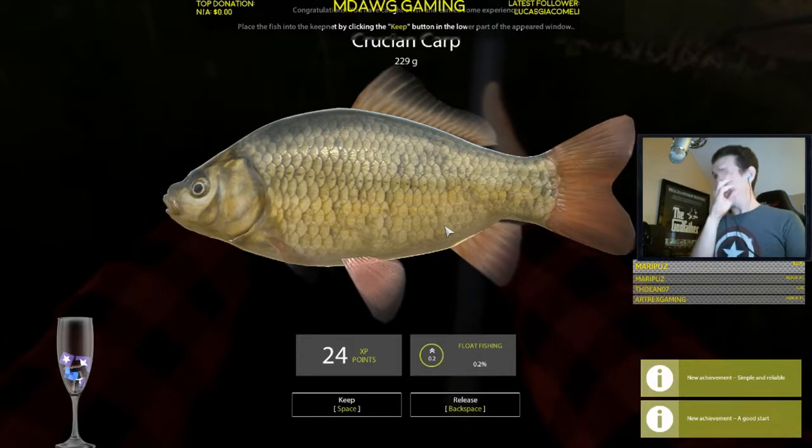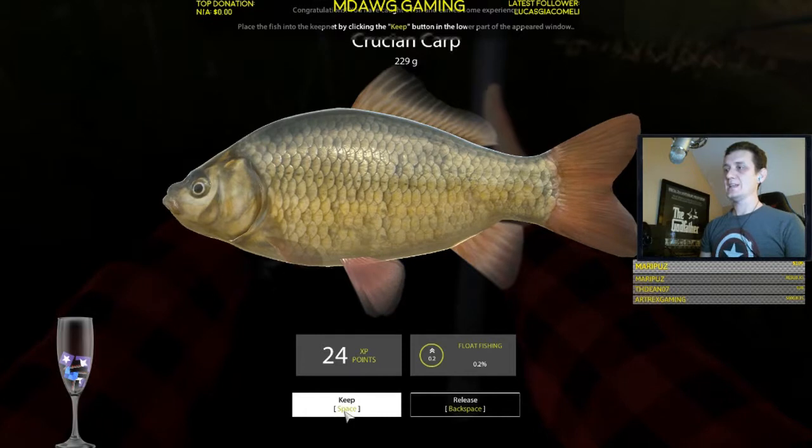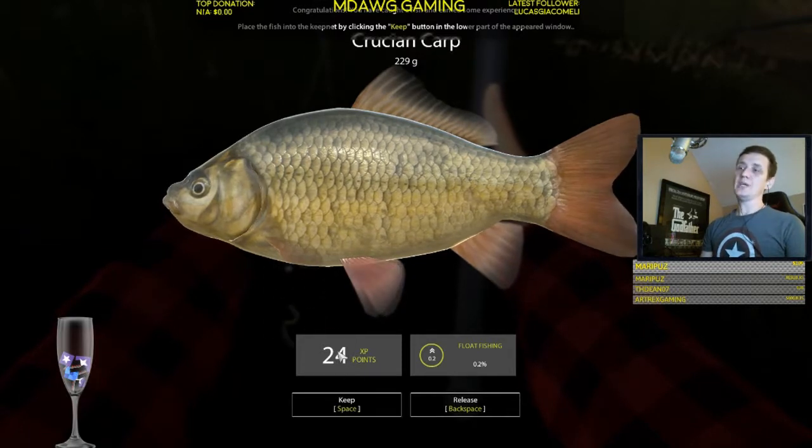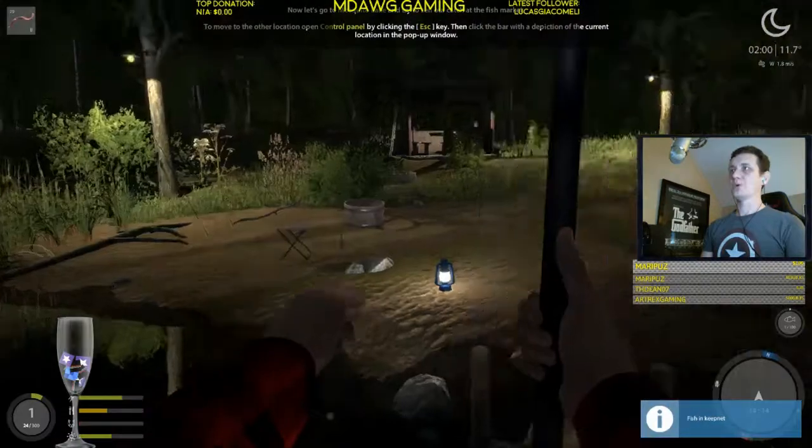Once we finish this tutorial, I'm going to take you to the first major fishing area and show you all of the buildings there. It's gone off to the side — we're going to try to set this. Yeah, you can see the resistance. We've got a Crucian carp on the line — 229 grams. It encourages us to hit the keep button; we got 24 points and 0.2 XP towards float fishing.